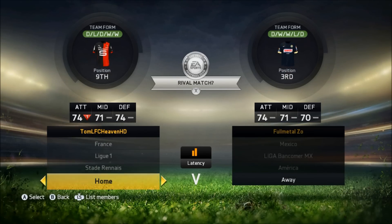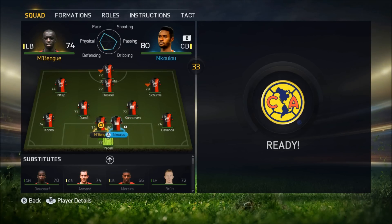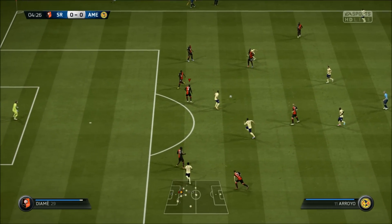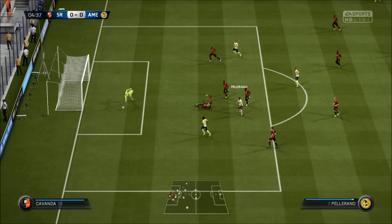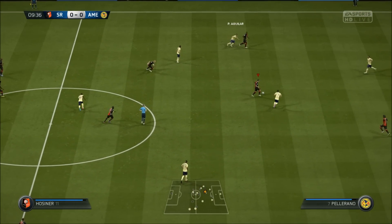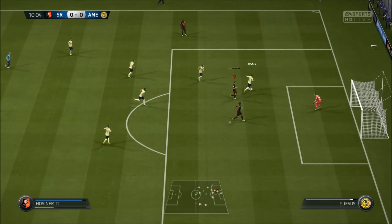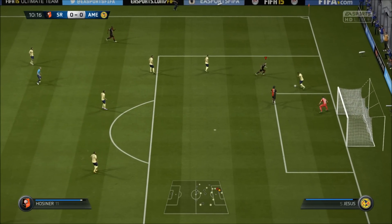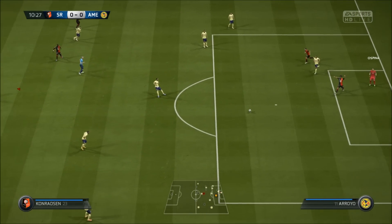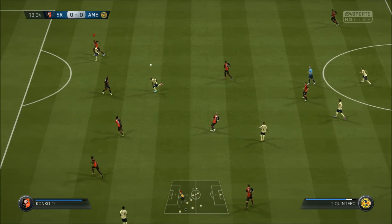Club America is my opponent's team, and this will be my team. So as you can see, Enkulu comes straight back into the lineup with Diame in center midfield. Fullmetal Zou gets the attacks going and Pelerano almost scored. That was really, really lucky, and then we almost got through in the end. But Hosiner lost the ball just before I could get my shot away.